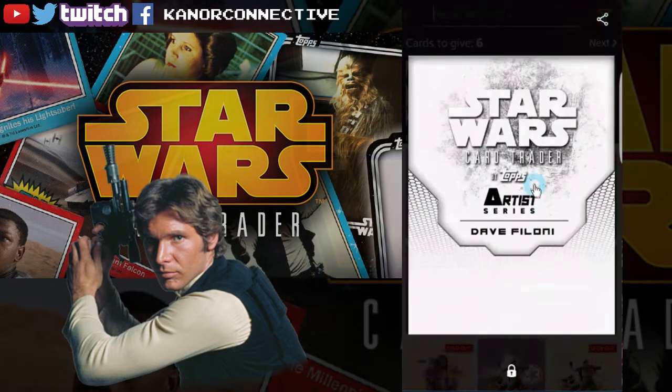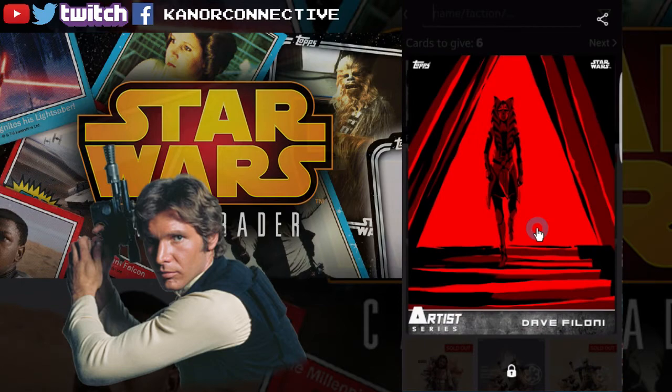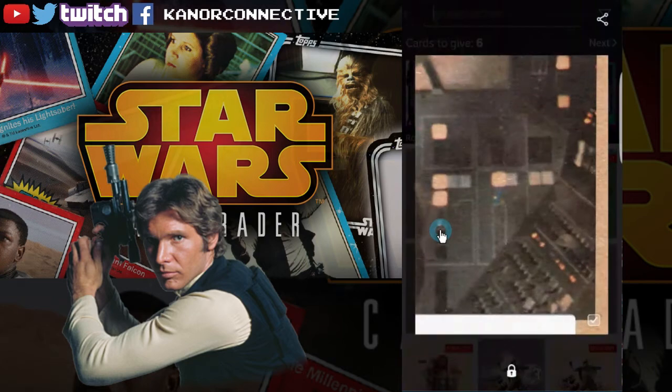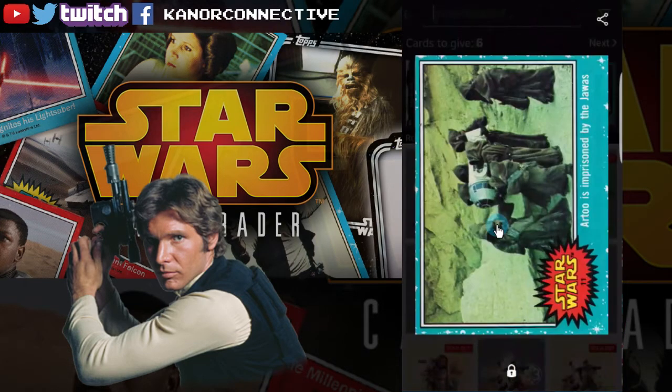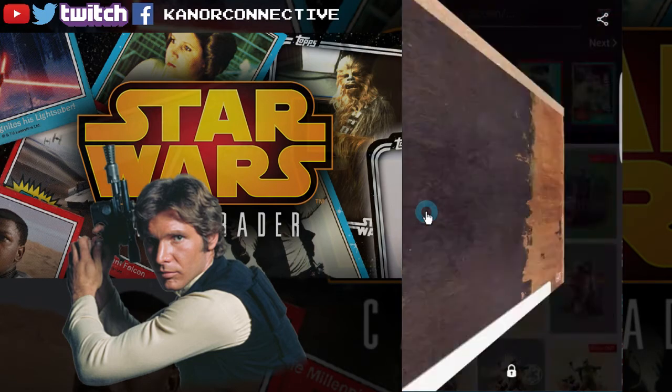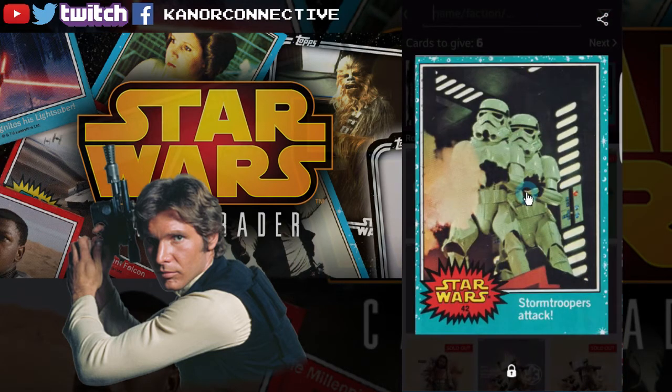The next one is part of the Artist Series set — this is Ahsoka, another open edition. The keyword for this one will just be 'ahsoka'. The next one up is part of the Classic Series, the 1977 set, but this is the open edition series one. The keyword for this one will just be 'jawa'.